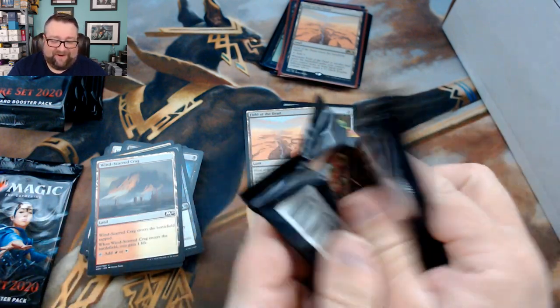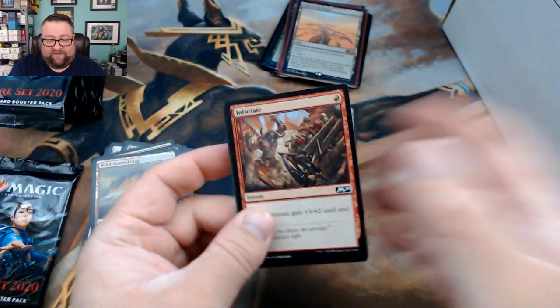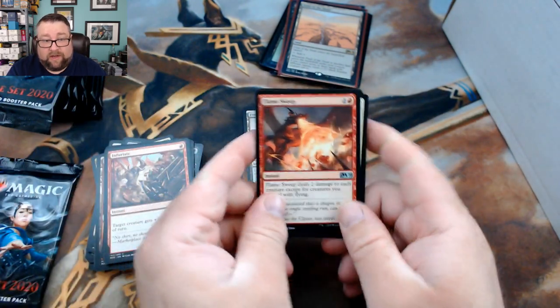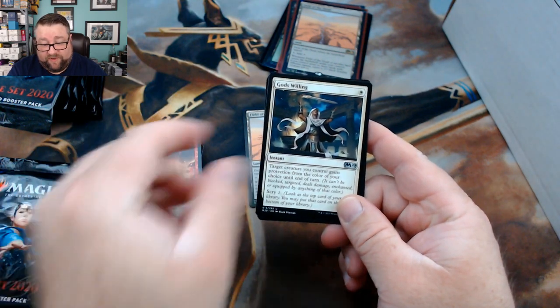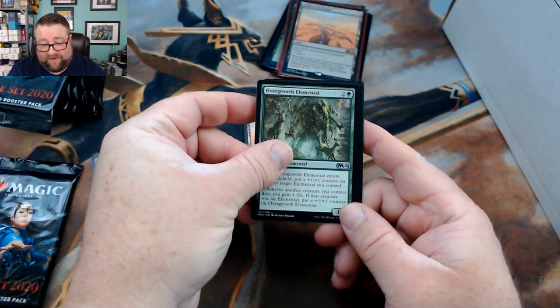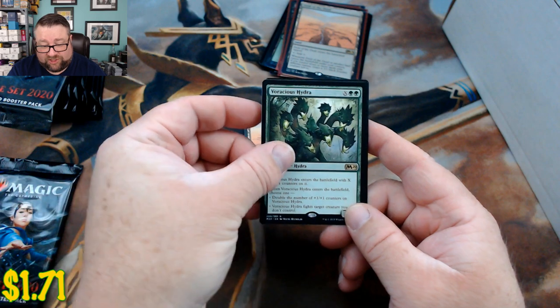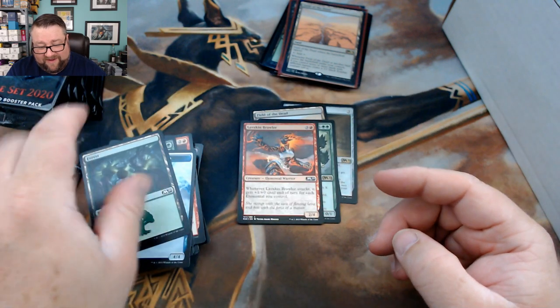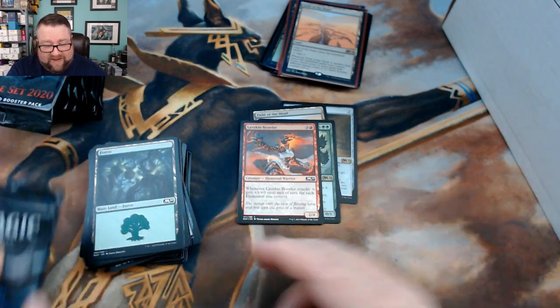Lordy! Let's see what we got in this pack. We got Flame Sweep, God's Willing, Overgrown Elemental, and Voracious Hydra with a foil Lava Coil Brawler. Alright, that's not too bad, not too bad at all.